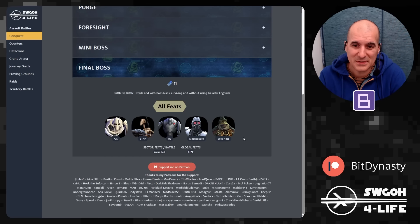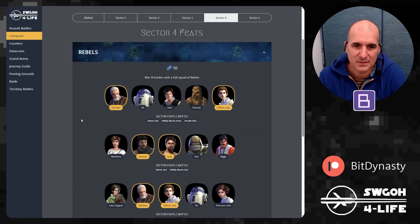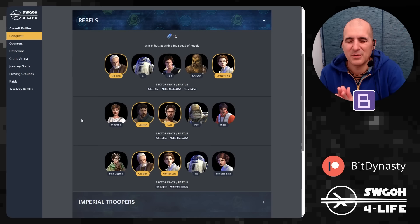For the Sector 3 final boss, using General Grievous to get all the feats done — winning with Boss Nass surviving, without using Galactic Legends, while battling Battle Droids. Not sure exactly how that battle will go; this is kind of a placeholder until I test it out.